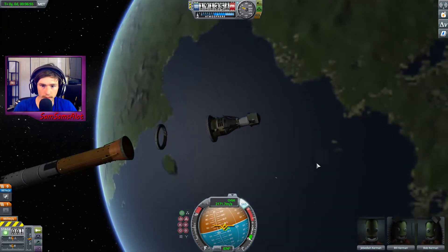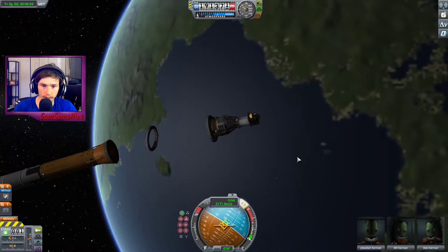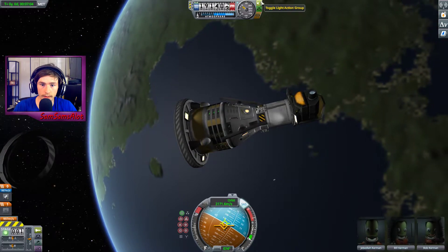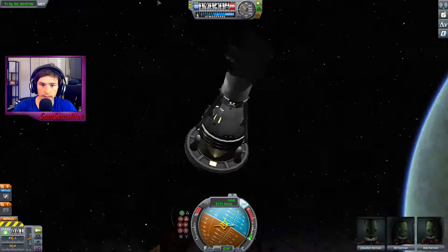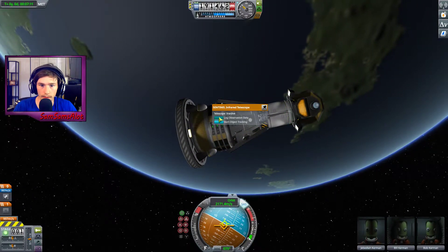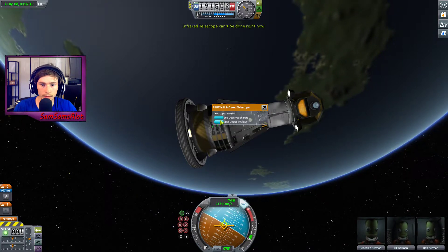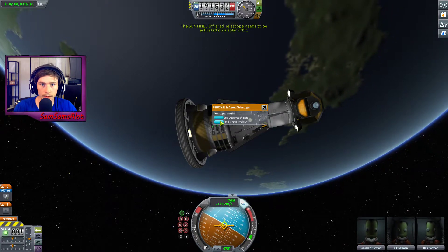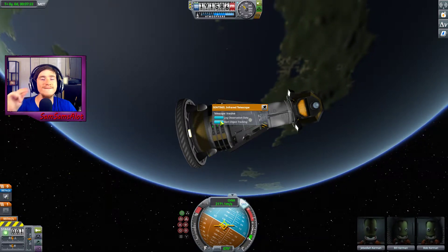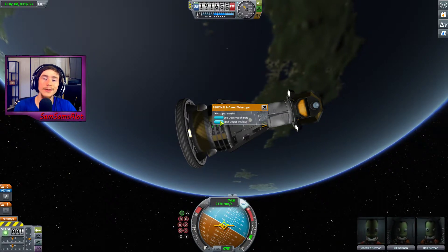Let's rotate. We're facing outward. Toggle the lights. Look at that — perfectly lit. Log observate. Infrared telescope can't be done right now. Why not? The sentinel infrared telescope needs to be activated on a solar orbit. Okay, so problem — that'd be orbiting the sun. But now that I know that... next time.